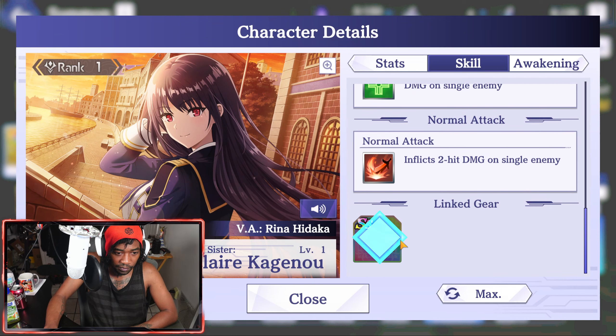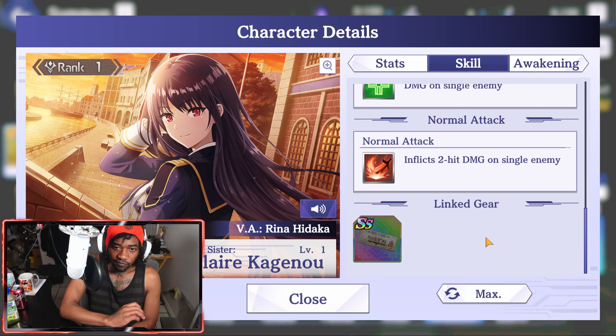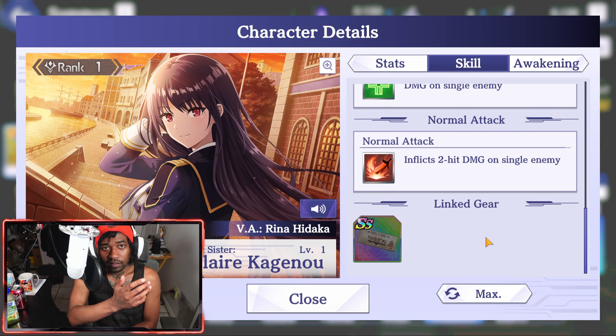Her magic gear: Big Sister's Special Seat Ticket — Big Sister Claire only. Every 15 seconds after the start of the wave, raises crit rate of all allies by 18%. At max level you will get 30% permanently.